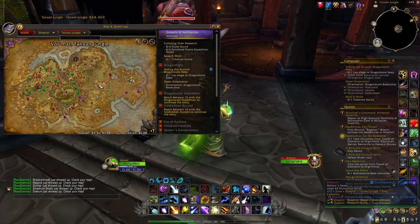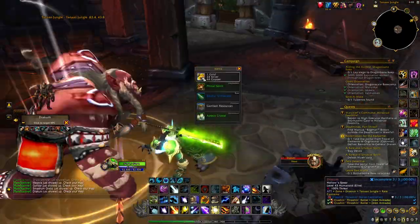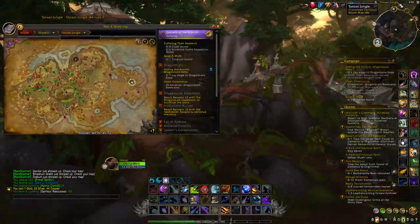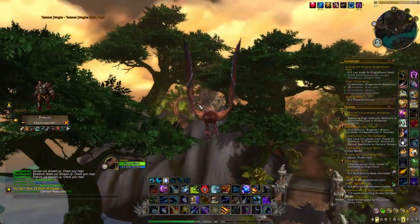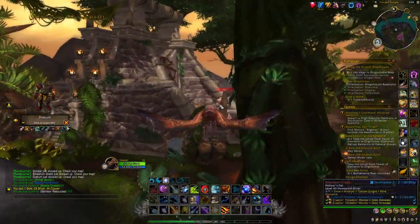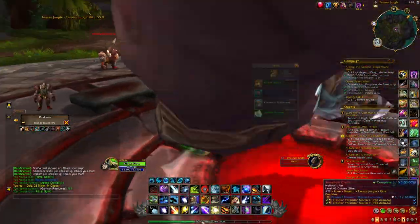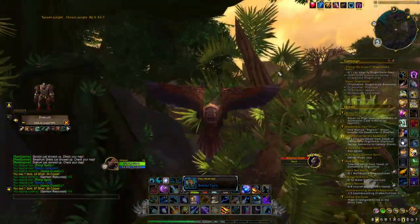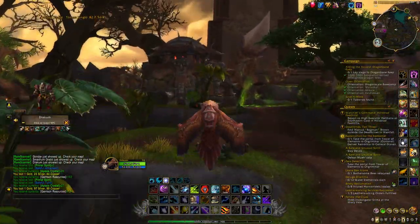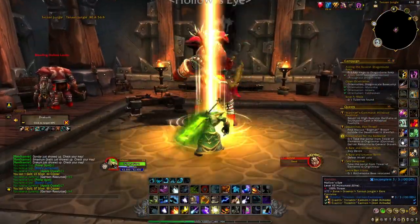You can also leave an alt in the Tanaan Jungle in Draenor in a specific area. There you'll find three rares — Drakum, Smashum Grabb, and Gon'dria — each with a chance to drop a toy you can sell on the auction house: the Crashin' Thrashin' Cannon Controller, the Crashin' Thrashin' Water Controller, and the Crashin' Thrashin' Mortar Controller. Just leave your character there, circle through the rares, and log out — it's as simple as that.